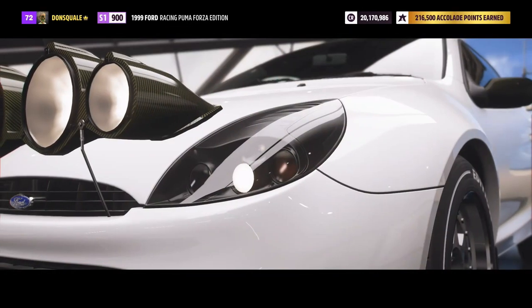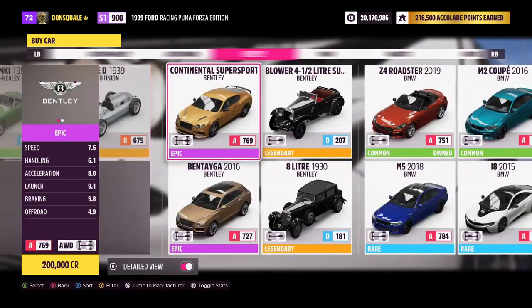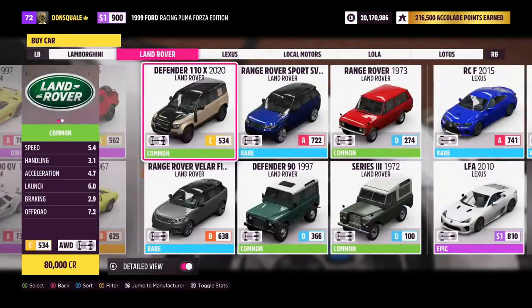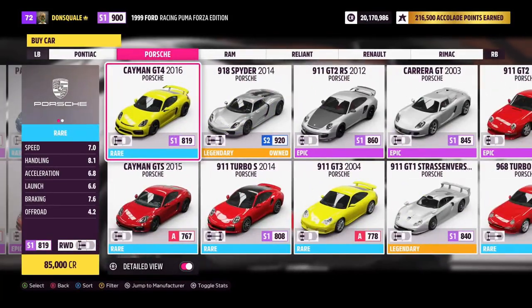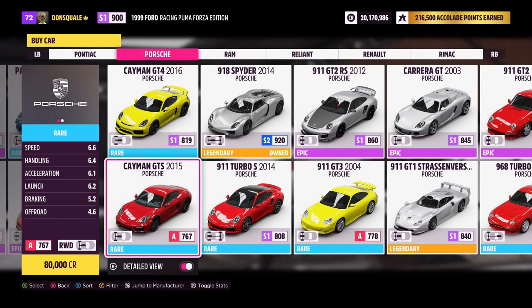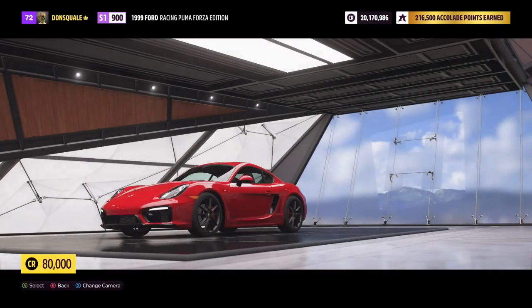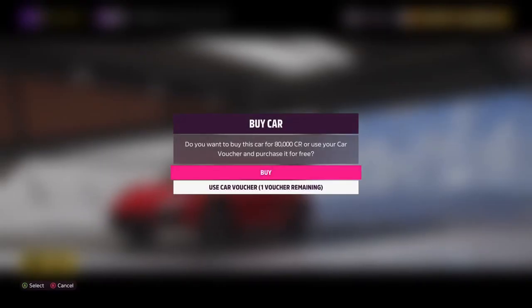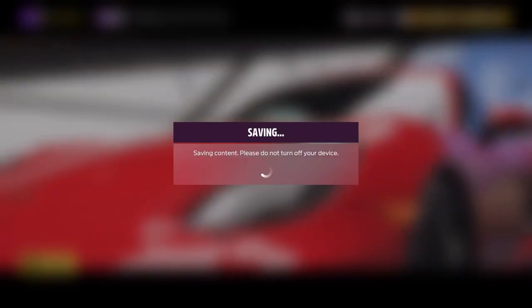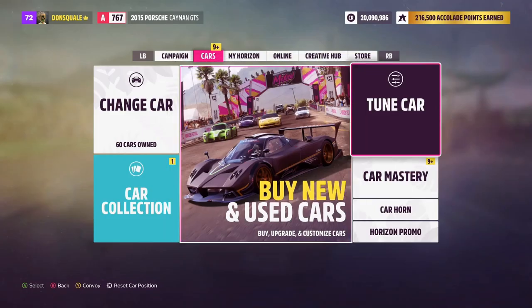Once you're done collecting points, jump into the auto show and head over to the Porsche section. The car we're looking for is the 2015 Cayman GTS. Make sure it's the 2015, because with this car you can use those accolade points towards super wheel spins as well as a regular wheel spin.